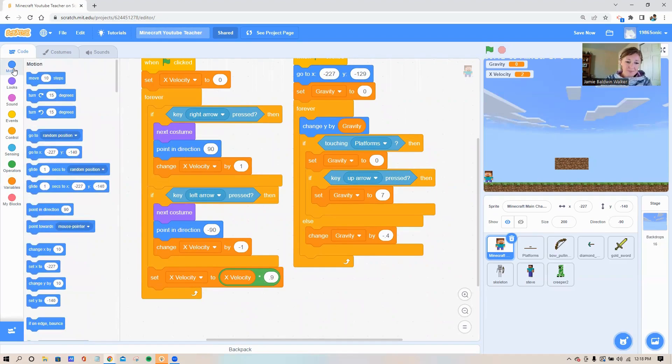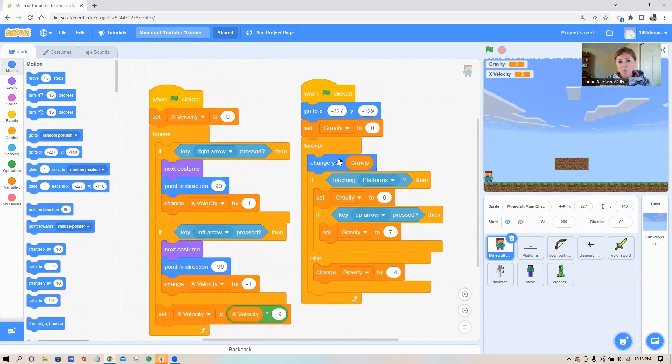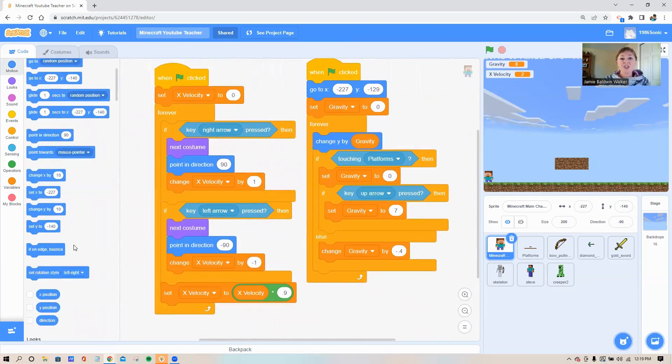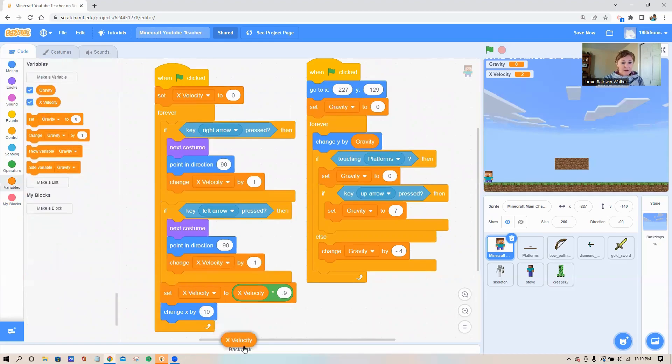Two blocks left, then we'll test it all out. Go to your blue motion circle — just like we put a block that says 'change y by gravity,' we're going to do the same but this time it's 'change x by x velocity.' In the blue motion circle, count up nine blocks from the bottom and you'll find 'change x by 10.' Put that as your final block, make sure it's inside that forever loop at the very bottom, and replace the 10 with your x velocity variable.